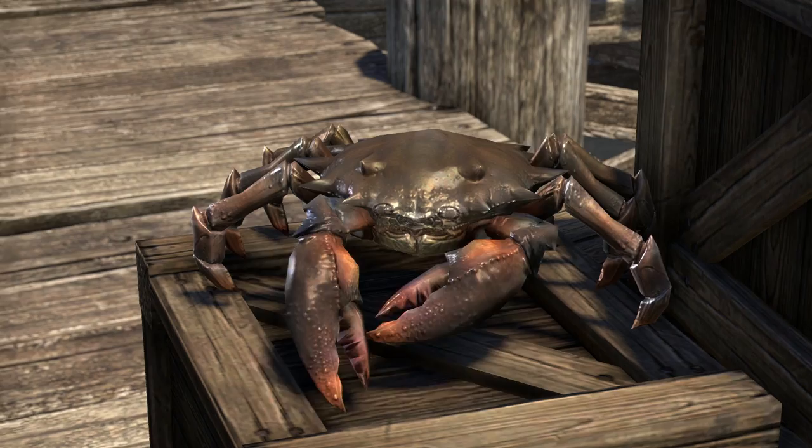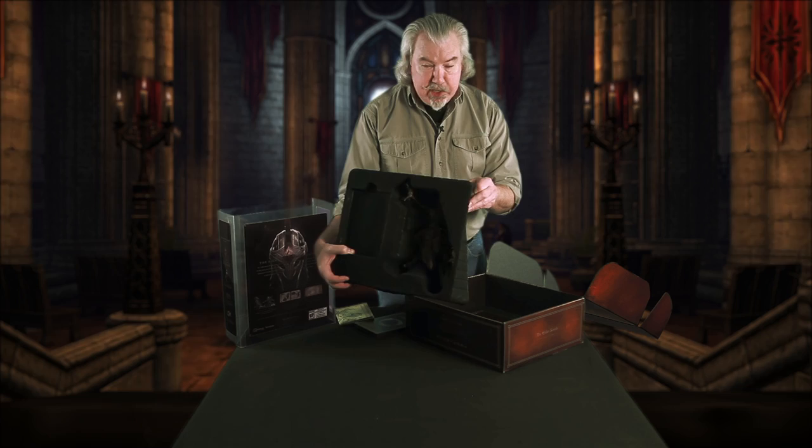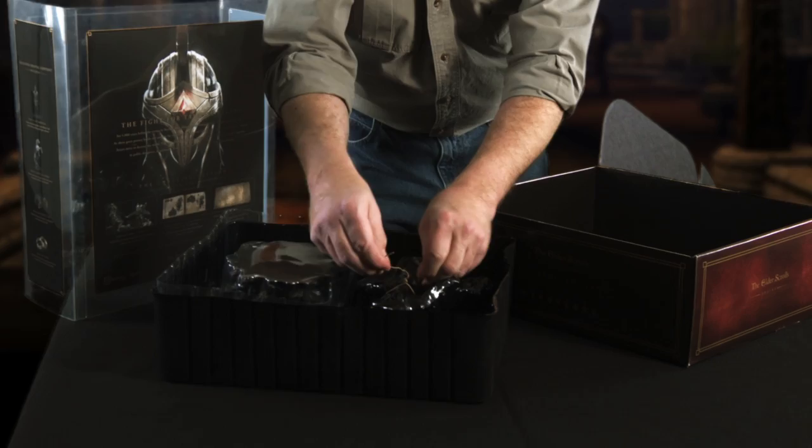That's the digital aspects of the Collector's Edition — very cool on its own, but now let's get to the physical stuff, because that's what I'm excited about. You get a map of Tamriel for your wall, and then — see who that is? That's a statue of the Daedric Prince Molag Bal himself.